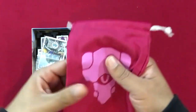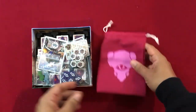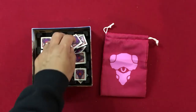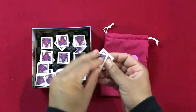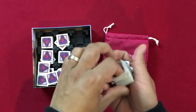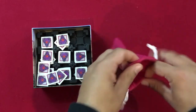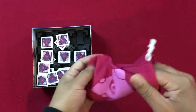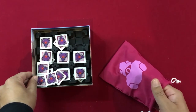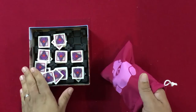Here's the cloth bag — not used during setup itself. What you'll be using it for is mixing up all the different Invid tiles and placing them into the three-by-three grid. I'm going to take out one of the stacks of Invid tiles to show you.